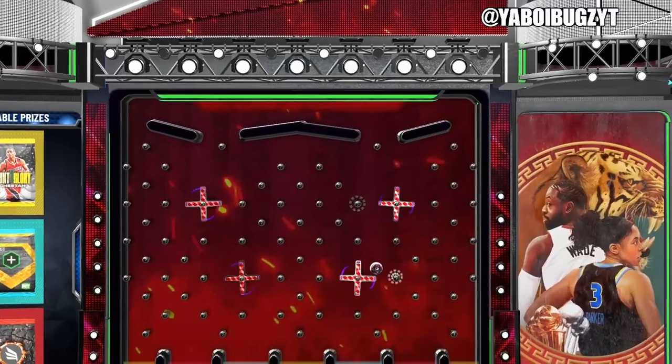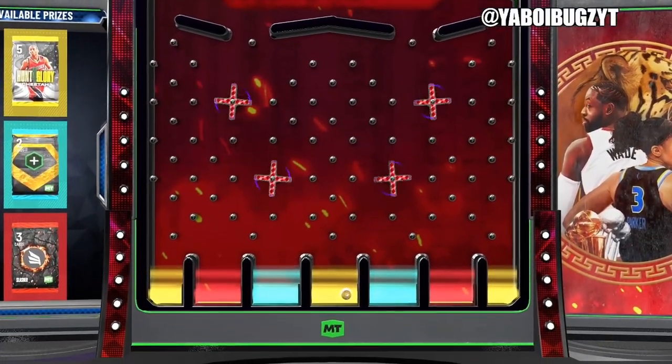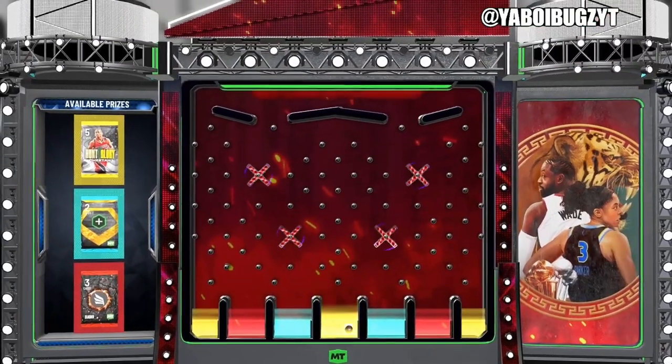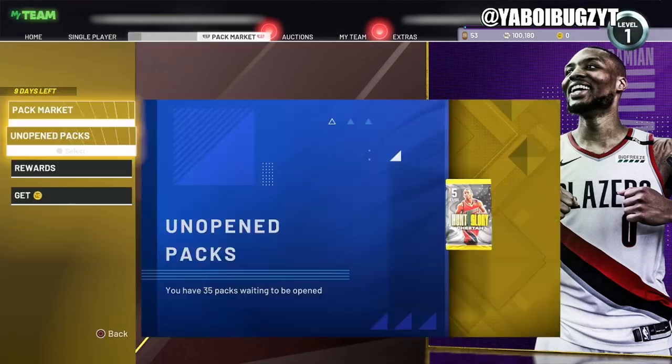We get the pack — that is a W in the chat! W's in the chat! That is the code, make sure to pause your screen and type that in.